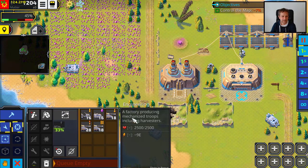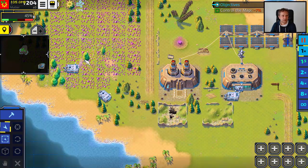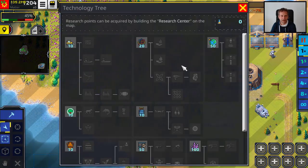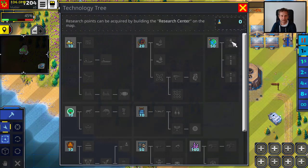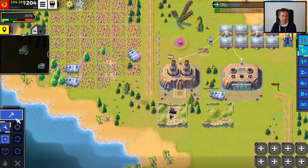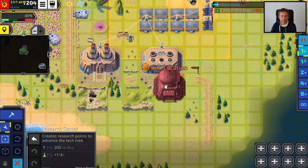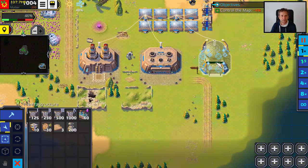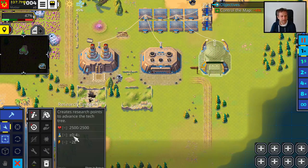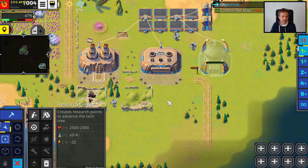If you look here, you see some basic tanks, some harvesters, the jeep. So you probably wonder: how do I get research points? Right now we have zero research points — that can be configured. In order to gain research points, we need to create a research center. So we go to Infrastructure, and here we have the research center that costs 200. We place it here, and as soon as it's built, it's going to produce one research point every four seconds.